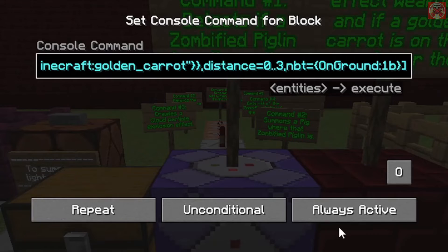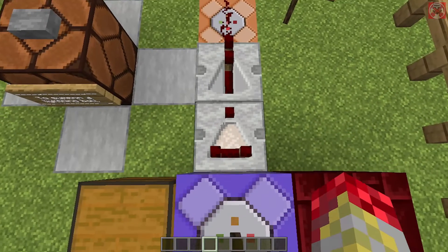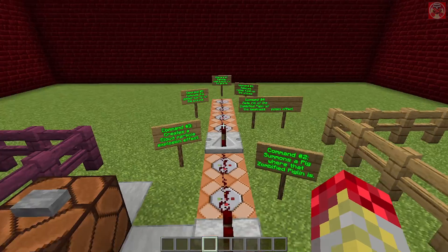Make sure you set this command block to always active as well. Then you have a redstone comparator with a redstone repeater going into these next few commands.